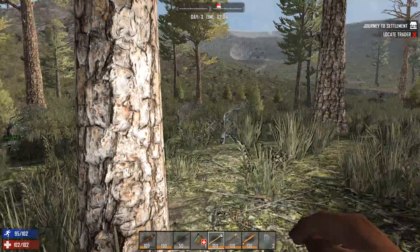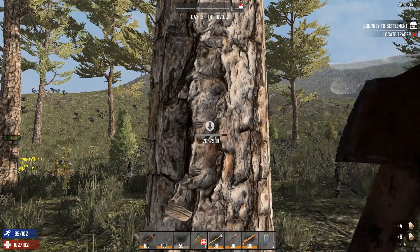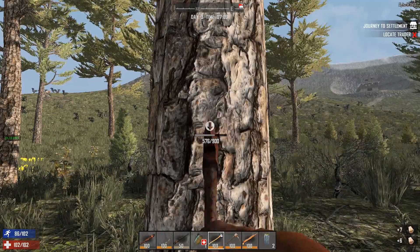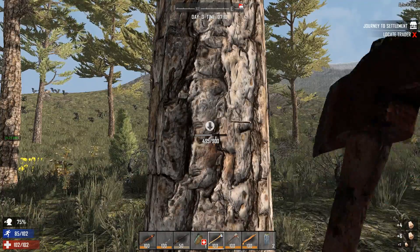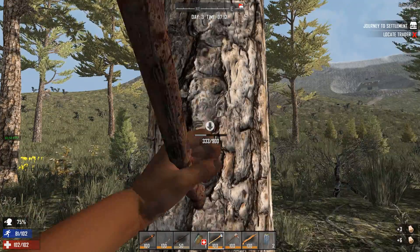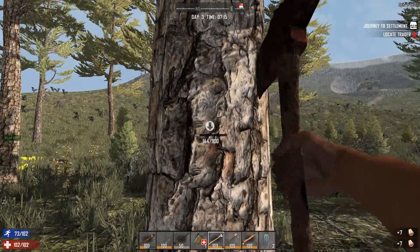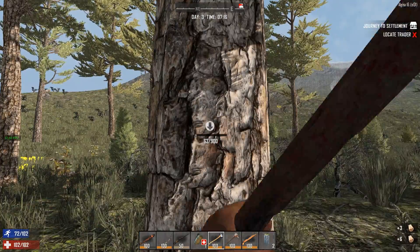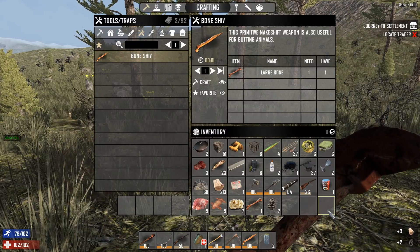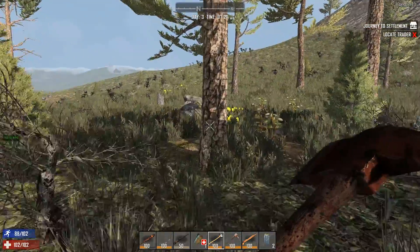That looks like a 900 hit point tree — and it is. Let's grab this tree. We are getting more wood now. Anything over 100 is what we get from this tree, so let's see. It actually seems like it takes just as long to cut down with the iron axe as with the stone axe, but we're getting more back. That's interesting — it used to be the opposite: same amount back but you'd cut faster. Interesting, Fun Pimps.